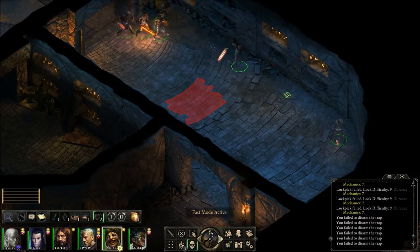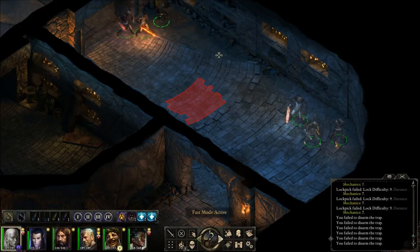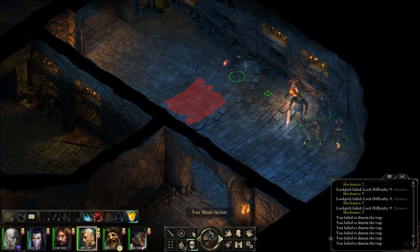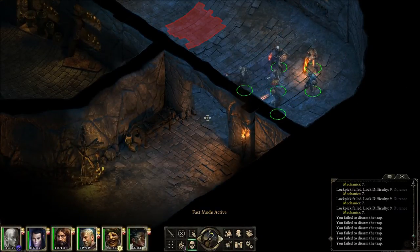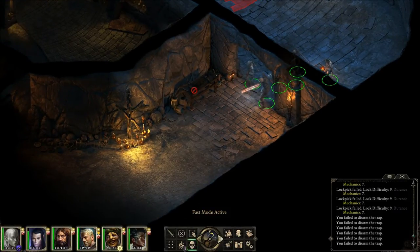I'm getting some frame rate hits on this room. Is it the lighting effects or what is it? It's just a little bit stuttering. There was a sentry standing right here. We killed him rather quickly.